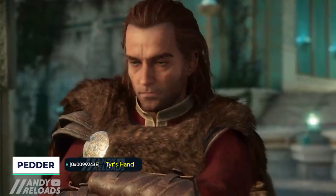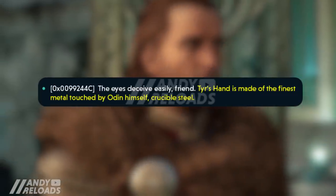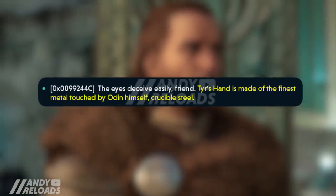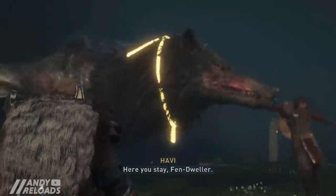Pedder has also found Tyr's hand, noted in the game files as being made of the finest metal touched by Odin himself. There's also another entry where it says 'Tyr's hand is now mine,' so it sounds very cool and something I now feel like I want right now.